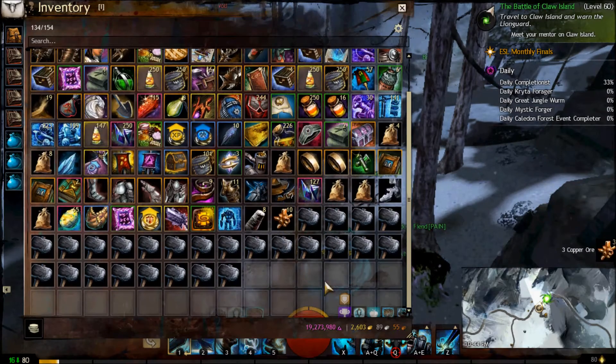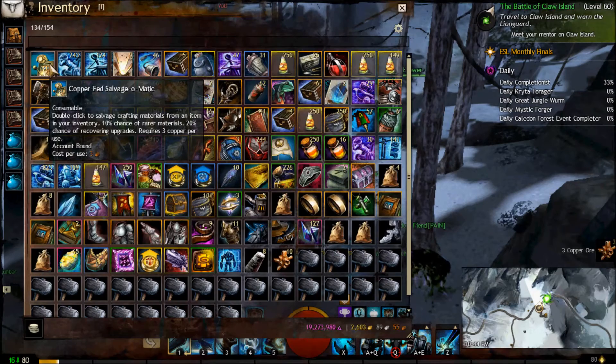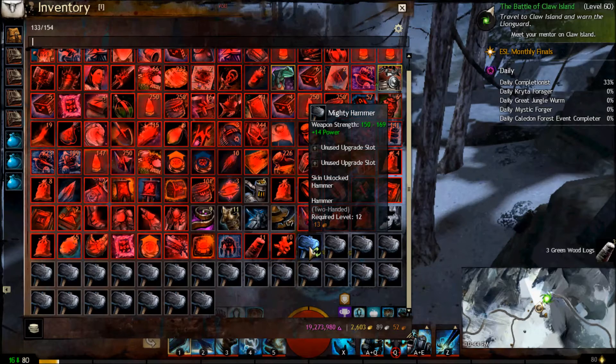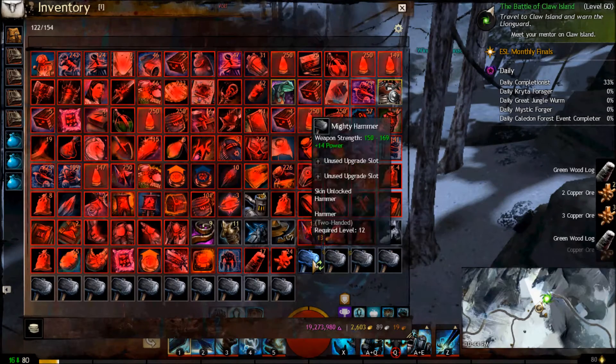So I'm just going to leave that search open and left click here once. Notice how the weapons are sliding over. Now I'm just clicking without moving my mouse and everything is just sliding over.